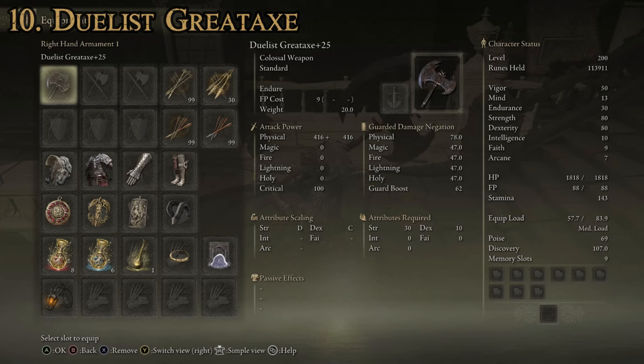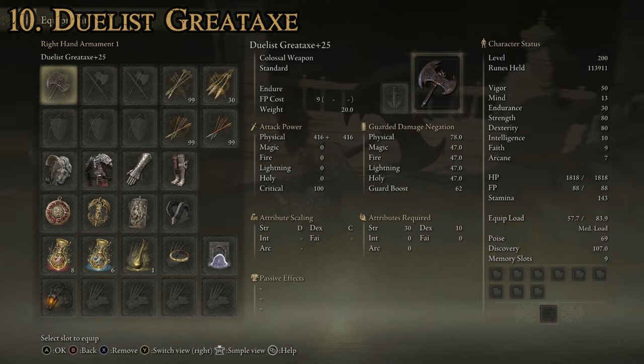As far as attributes required to use this one: 30 for strength and 10 for dexterity. It's going to have a D rating in strength scaling but a C rating in dexterity, so it actually scales better with dexterity even though the requirement is much lower. Our attack power on this one is 833 when using it two-handed. This one comes with the Endure special ability, where you pound it into the ground and it increases your poise. More importantly, you can upgrade it using Ashes of War, so you can put a big old red lightning buff on it and get a crazy weapon out of it.